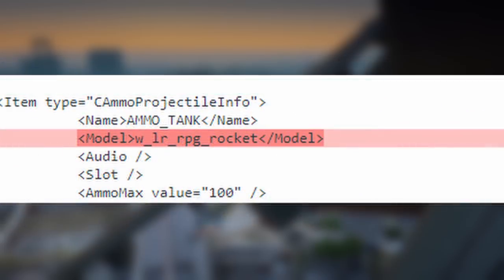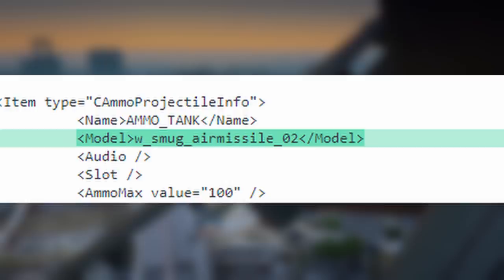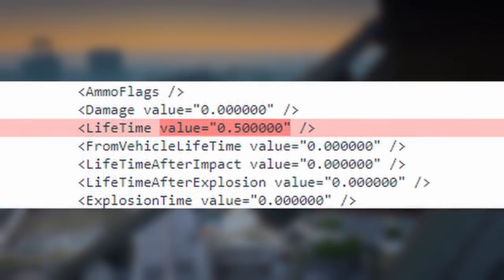Now getting into the really big changes which define the main cannon — the projectile info. First, I changed the model of the tank cannon to the model of the Hunter missile. Whenever a tank in GTA shoots, if you look closely, it actually fires an RPG projectile, but with this change it shoots much larger missiles to fit the nature, although it is kind of hard to see in-game. Next is the lifetime value — for projectiles, the lifetime is how long it's going to travel before blowing up on its own, essentially the same as the range of the weapon. 0.5 is way too short for our design here, so I changed it to 5 — that's 10 times the range of a GTA tank.